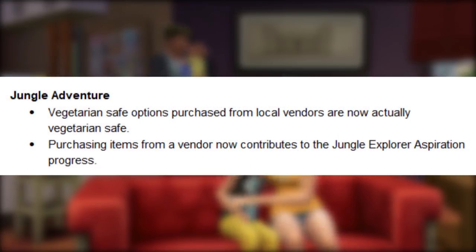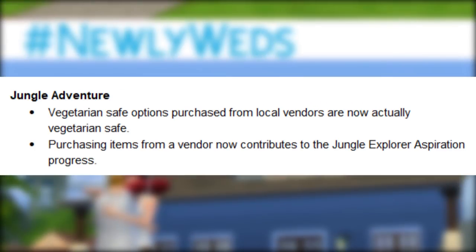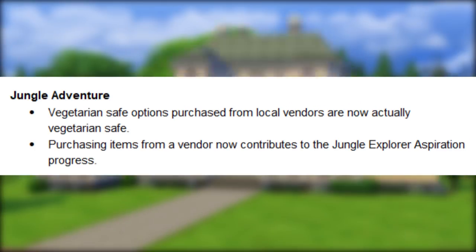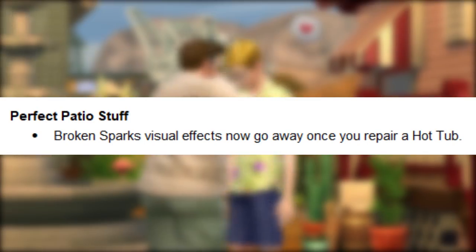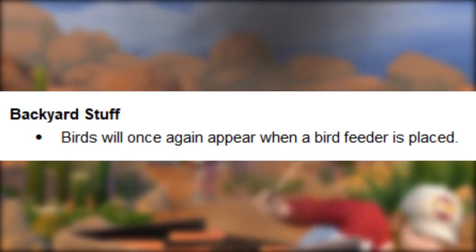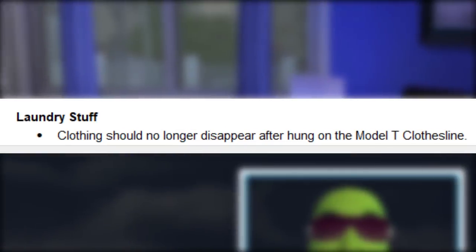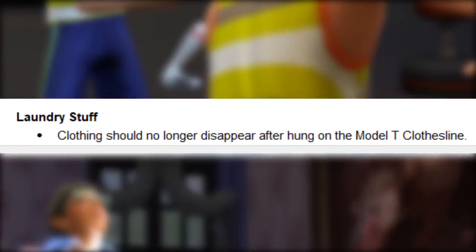Jungle Adventure: vegetarian safe options purchased from local vendors are now actually vegetarian safe. Purchasing items from a vendor now contributes to the jungle explorer aspiration progress. Perfect Patio Stuff: broken sparks visual effects now go away once you repair a hot tub. Backyard Stuff: birds will once again appear when a bird feeder is placed. Vintage Glamour Stuff: the vanity table should now apply makeup appropriately once more. Laundry Day Stuff: clothing should no longer disappear after being hung on a Model T clothesline.